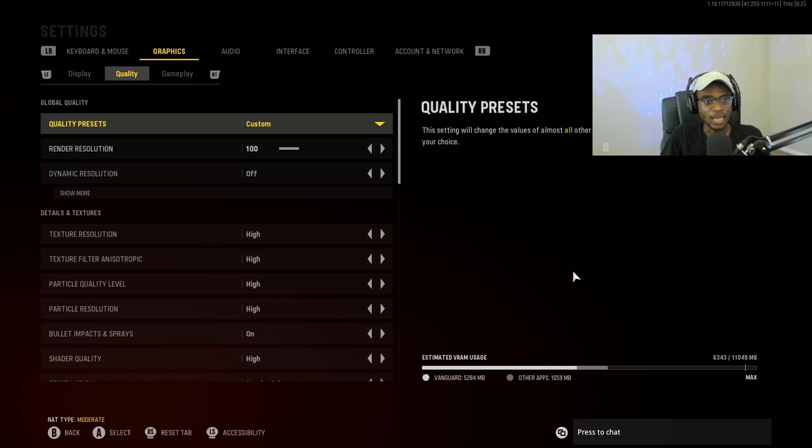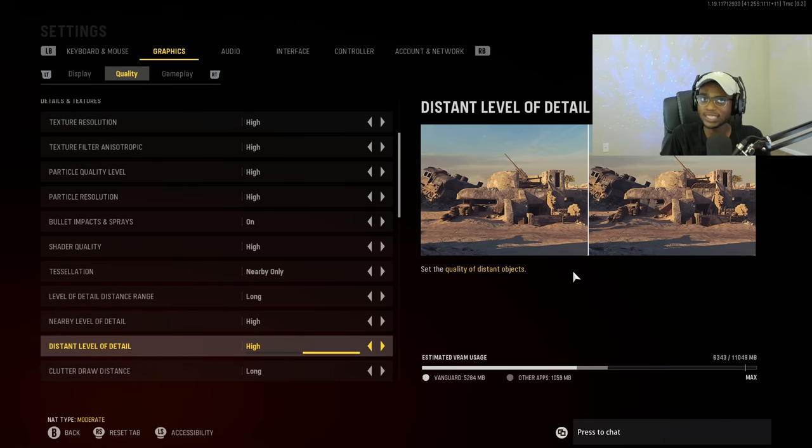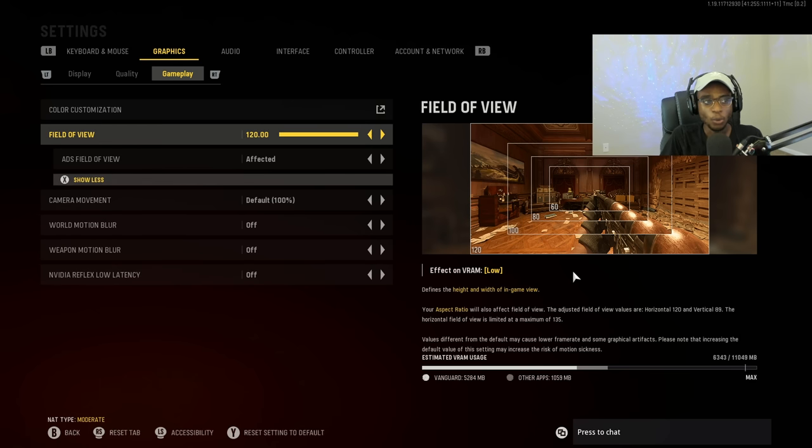For the quality settings — all of these are going to be kind of dependent on what type of monitor and PC you have. I have a lot of things turned up and some things disabled; it's going to be personal preference based on what your current setup allows you to run. For the gameplay settings, you can see here that I play on 120 FOV with the affected ADS field of view. This is going to be the absolute best setting to run for field of view — at least run 100 to 120. I see a lot of people running the standard, which doesn't really make any sense. With the affected ADS field of view, you're going to win a lot more gunfights at longer range because it's going to feel like your gun has less recoil — when in reality it's just visual recoil. A lot of people think PC players all have some type of aimbot or anti-recoil; it's simply our field of view with the proper ADS field of view set to affected.